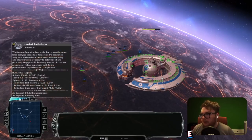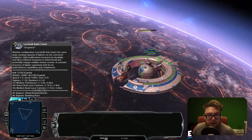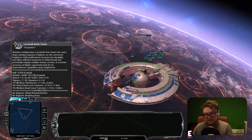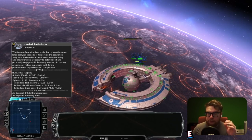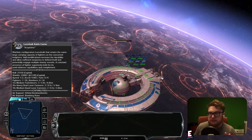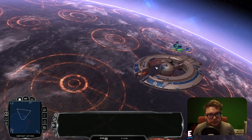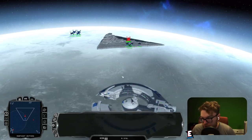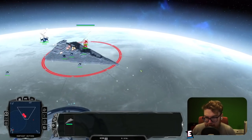We lost our first battle against the Luka Holt Battle Carrier. We did quite a lot — we stripped the shield and took its hull down by one quarter. But the fighters and bombers, especially the six bombers in one go from the Luka Holt Battle Carrier, are quite formidable. Maybe it will do better against the warship version of the Luka Holt.